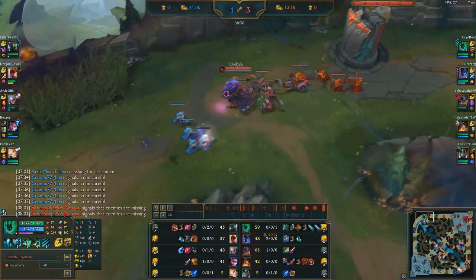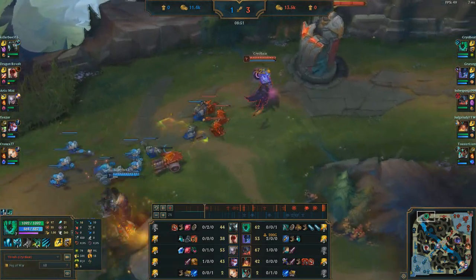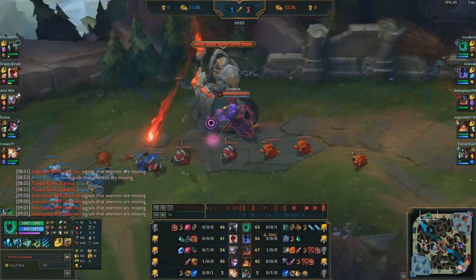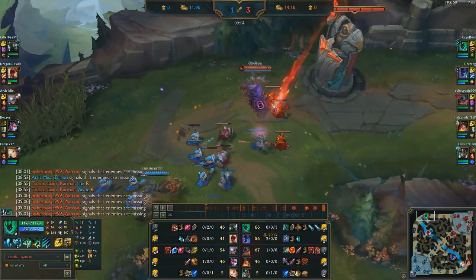We got a Pickaxe for the early AD. Early AD, even if you're not building a full Rapid Fire Cannon build, is still good for poking in the early game. It might not be the most appropriate thing here — I could have skipped it — but it will go into Rageblade later, and then I get Wit's End. The Null-Magic Mantle going into Wit's End, and two daggers going into either item depending on how the game goes.